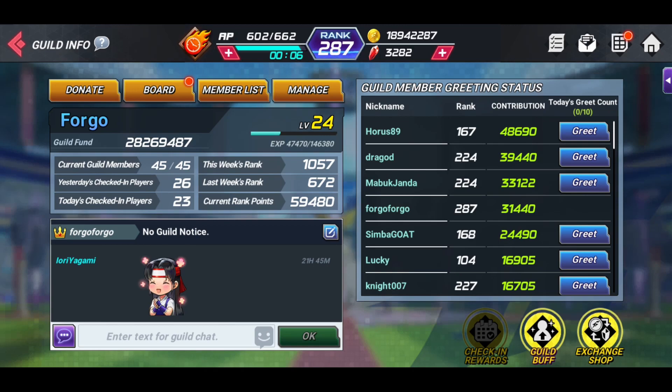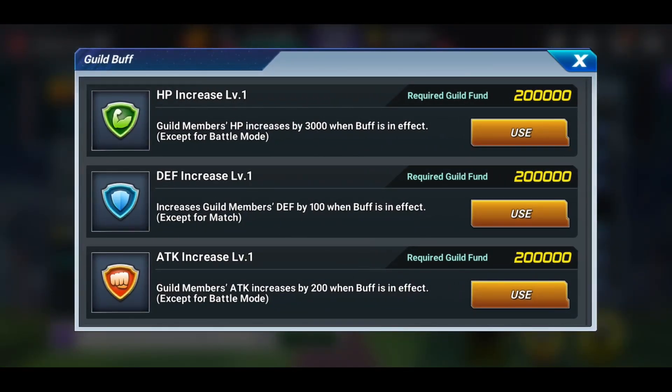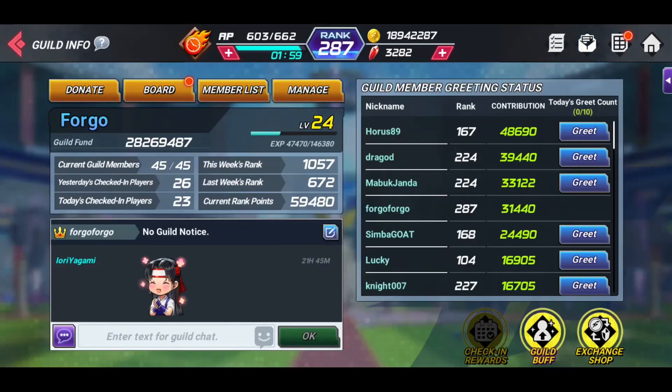Your guild buffs are going to offer HP increase, defense increase, and attack increase, but only in certain game modes. We'll talk about that in a second and I'll show you what that's all about. You also have the guild fund.